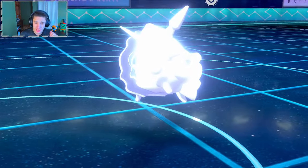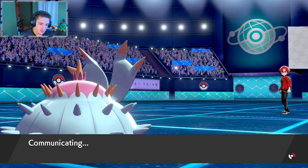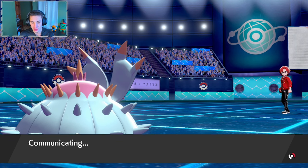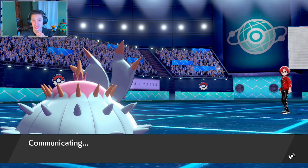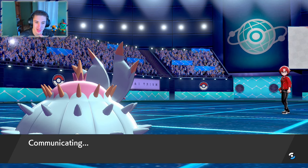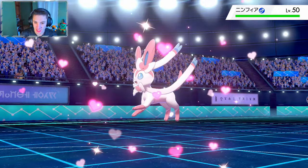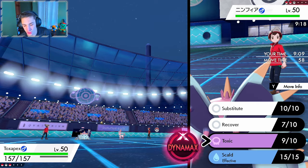The poison is awesome. We could set up another toxic. I love Toxapex's ability — it's Regenerator, so once we swap out he does gain a little bit of health back. Let's see who he goes in with. I don't mind dropping another toxic. We still have our Haxorus in the back to do more damage. If we can get another toxic and potentially take out another Pokemon, that'd be nice. I feel like he doesn't have much to counter my toxic.